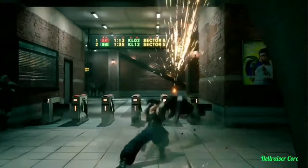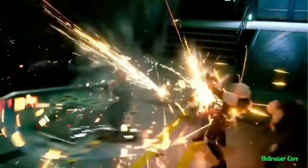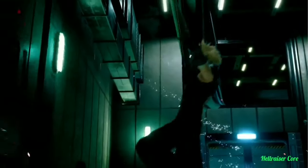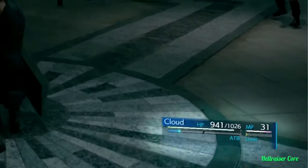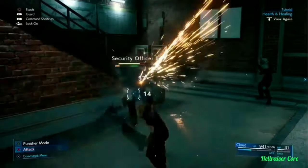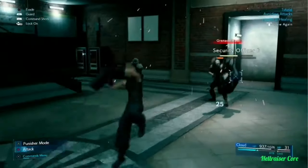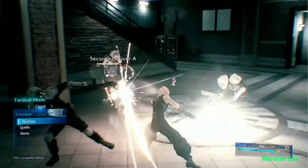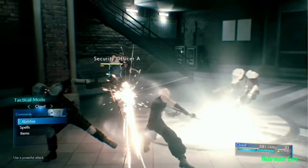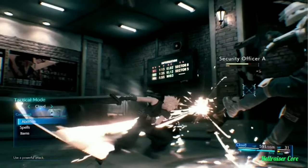Succeeding on the battlefield requires much more than just hacking and slashing — Cloud needs to be tactical. He needs ATB. Two ATB bars are displayed in the lower right. These fill up slowly over time, but fill much faster as Cloud lands standard attacks. Once an ATB bar is full, you can enter tactical mode, where time slows to a crawl and you have the opportunity to choose actions from the command menu.